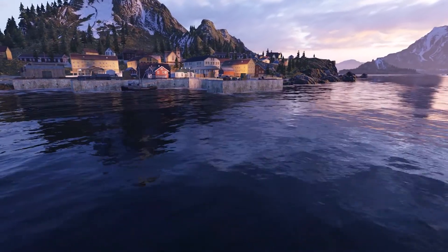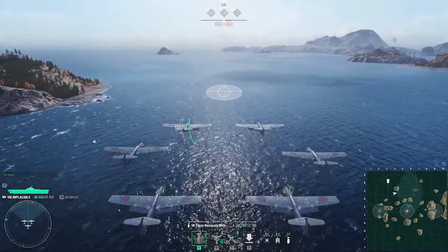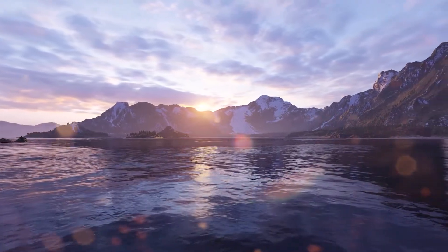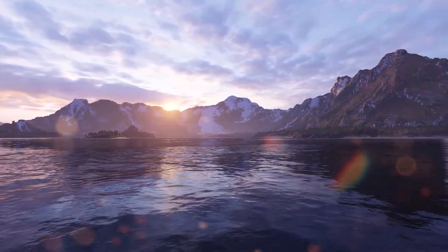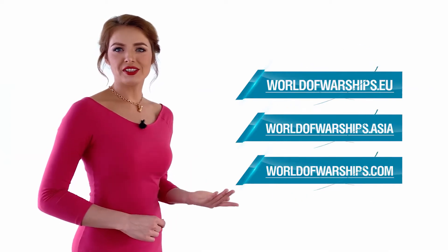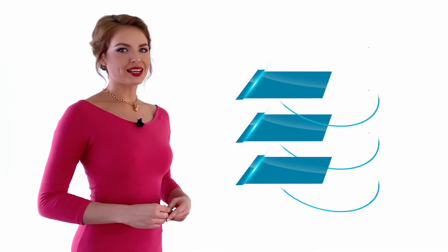Update 0.10.1 also brings updated reflections of the sun on water. Additionally, we've improved the water imaging and increased the height and speed of waves on some maps. The visibility of squadron reticles will also be improved on all maps. This is just a small portion of the graphical improvements planned for this year. You can find more detailed information about other new features and changes in World of Warships in a special article on our website.